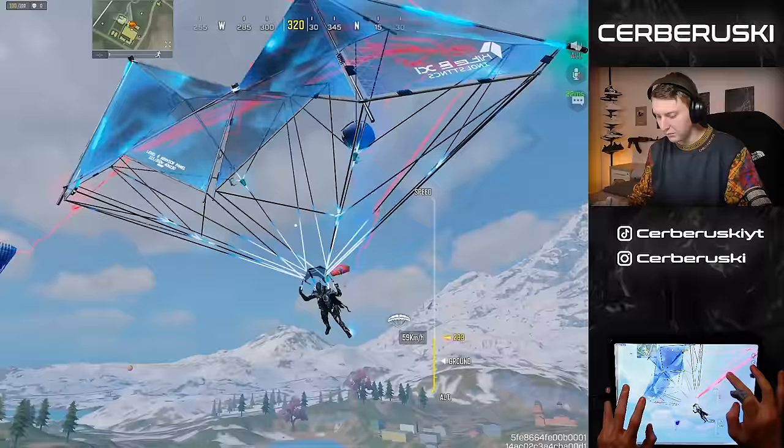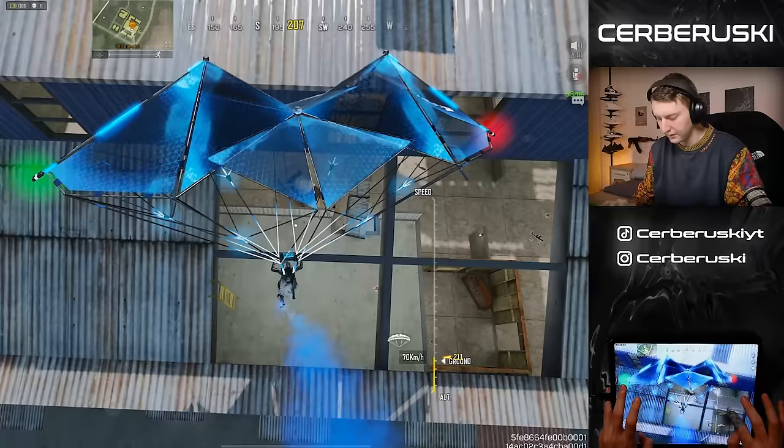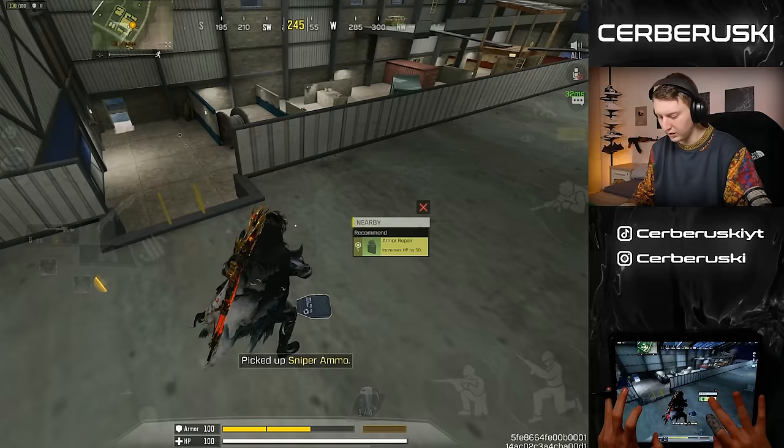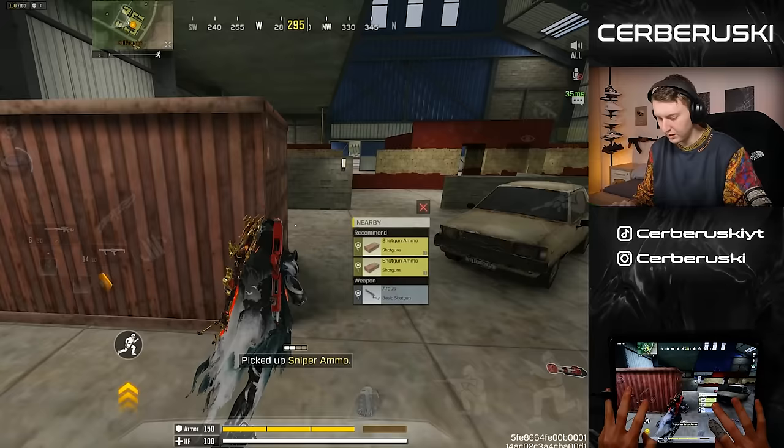Alright, let's get ready to rumble. Let's land on a nice little buy with the Type 19 action. I see a PP — great deal, lovely, exactly what I wanted. Give me another deal please, game. I love it when this happens. The R9 is such a good weapon too. We're definitely not gonna die here — I'm just going to quick scope them.